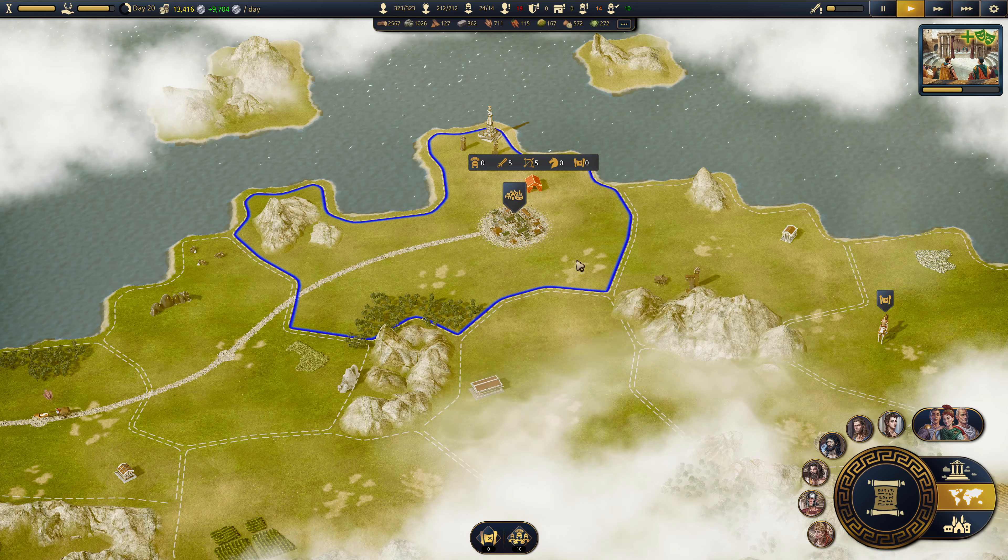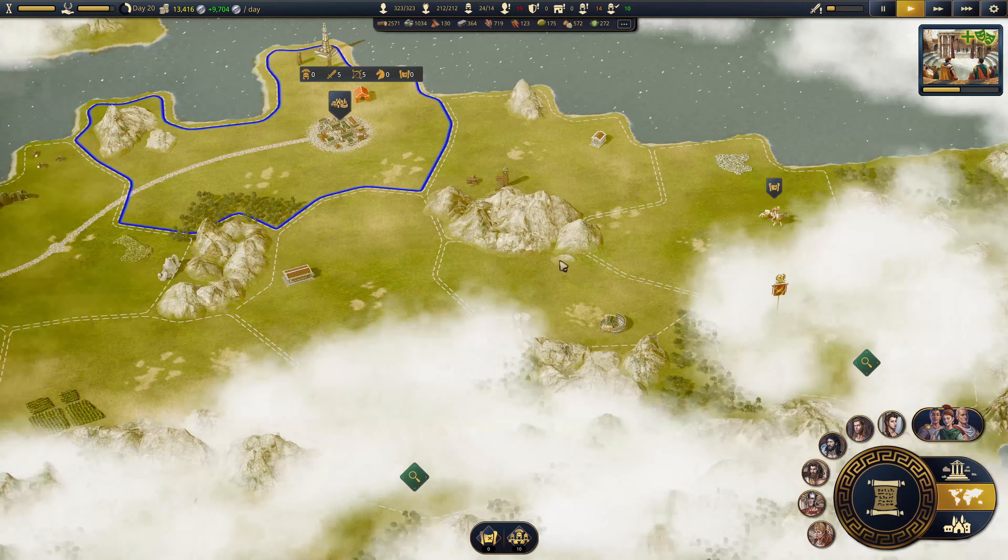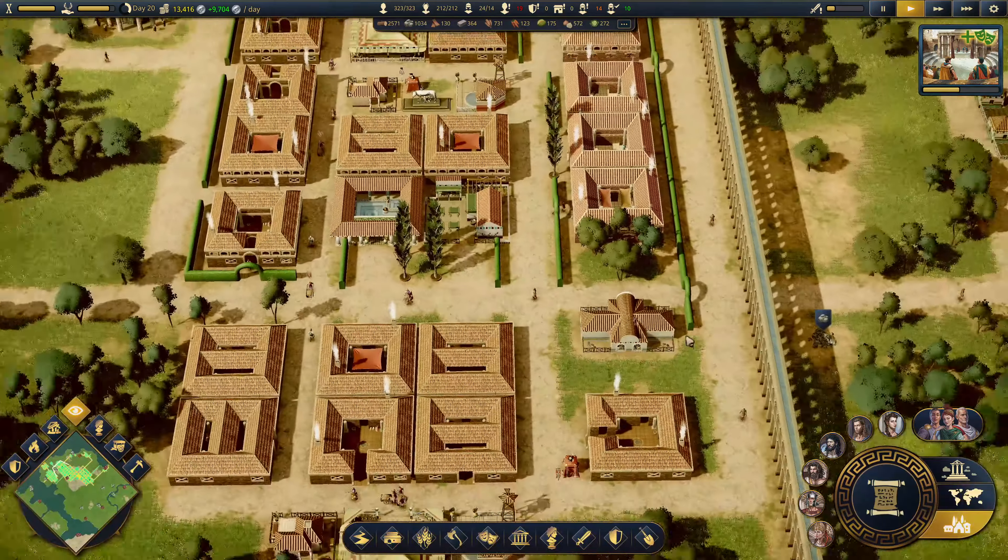I'm going to need some cavalry and stuff and I will train cavalry. You go that way.